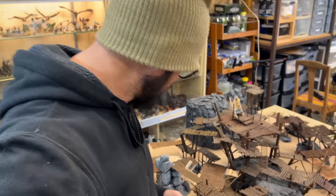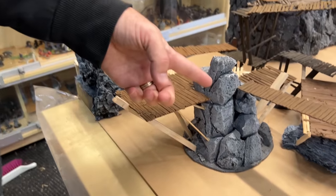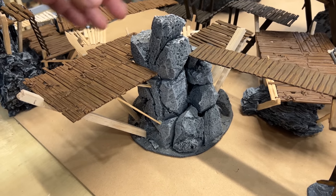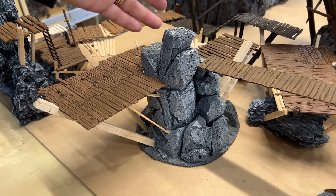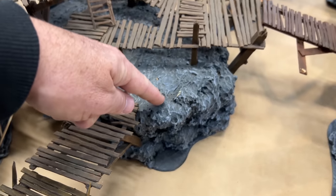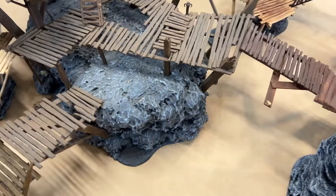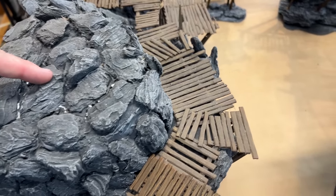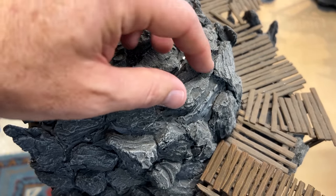For example, this piece right here originally started out life just as the rock formation, and I've literally just taken some recycled polystyrene and hacked into it. And then you've got this one over here, where I basically just used some expanding foam, and then over here this one has been compiled of lots of little bits of bark.